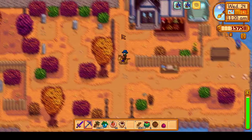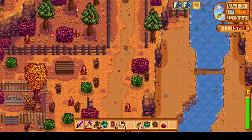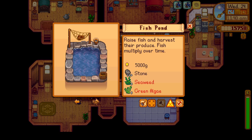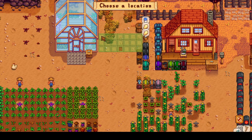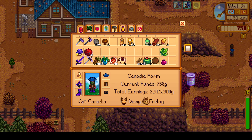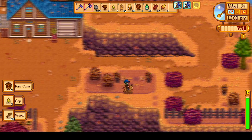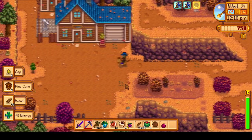We'll head up to the carpenter shop where we'll use that money to purchase a shed. Sheds aren't the most useful thing — before the new update which added the big shed, the deluxe barn actually had more space. But there are lots of places across the map you can place kegs, including the bus stop. What I am going to use this shed for is actually crystallariums, because you have to tend to crystallariums — which I'll most likely have jade in — more frequently than the kegs. So I want them close by and not have to travel all around the map to collect them.